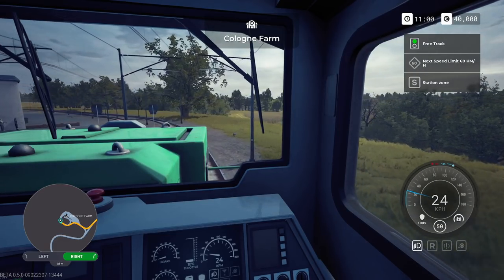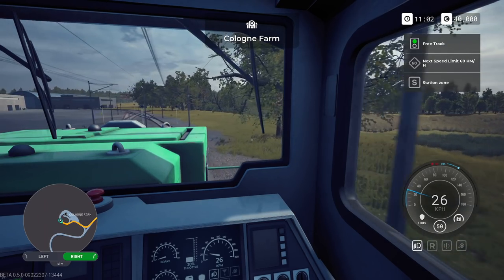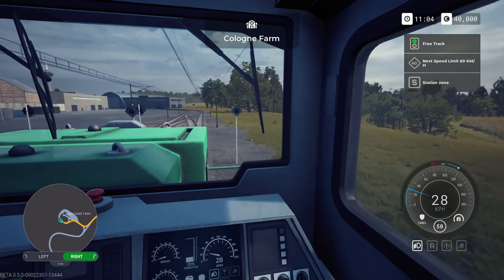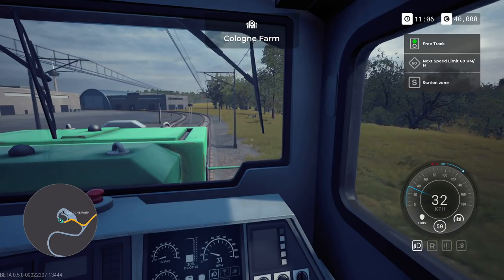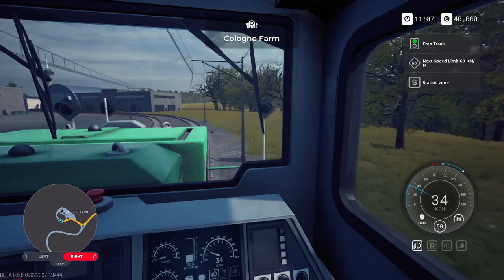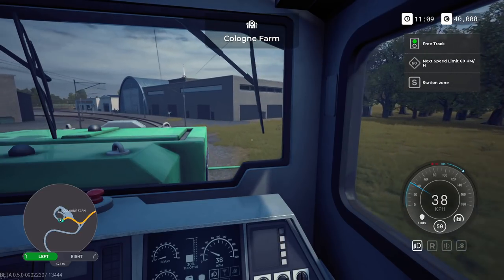The speed is coming up to 60. We could get up to speed although then you've got a quick-time-event style switch changing. At higher speeds you can sometimes mess it up. It's fairly good though - as soon as you pass the point you can change it over. You've got like 500 metres.